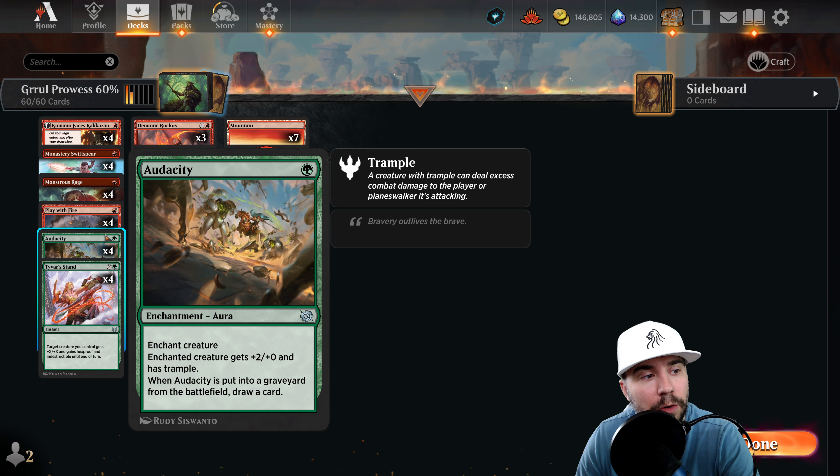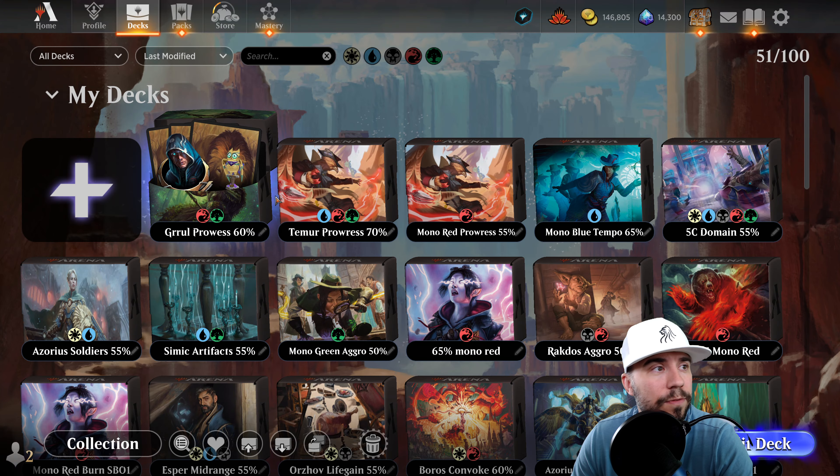By going green instead of running just mono red, you get advantage with Audacity, which gives us some draw when it goes to the graveyard. That plays well with Demonic Ruckus as well — we're going for the draw, getting more draw. Additionally, we got Tyverse Stand, which gives us Hexproof and Indestructible — some protection for our creatures, which is huge where you didn't have that in mono red. And we still get access to Questing Druid: whenever you cast a spell that's white, blue, black, or red, put a plus-one, plus-one counter on it, plus card advantage with Seek the Beast.